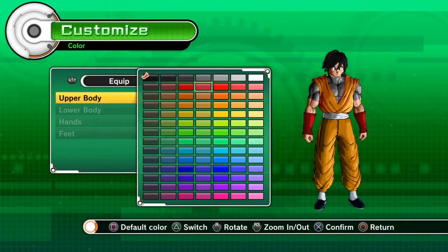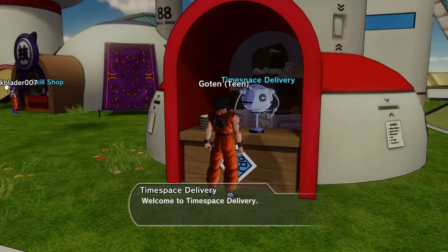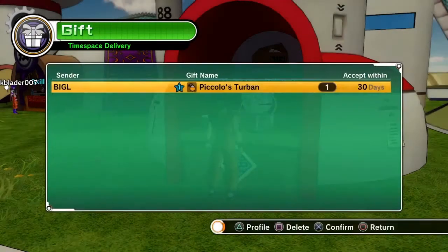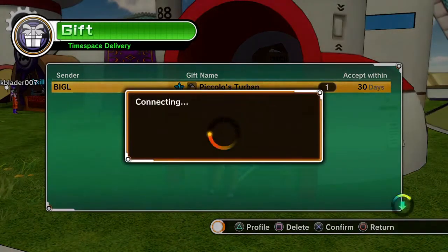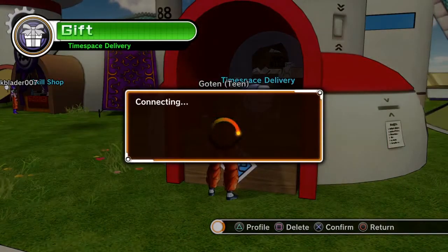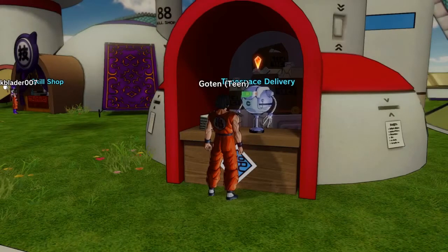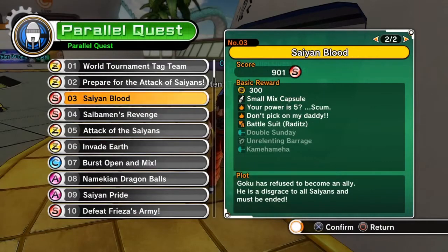The time-space delivery is one of the standout features of this game. If you and a friend have items you want to swap, or one of you has something to give the other, as long as you're both connected to the multiplayer lobby you can do that. You can even receive Dragon Balls for free this way.